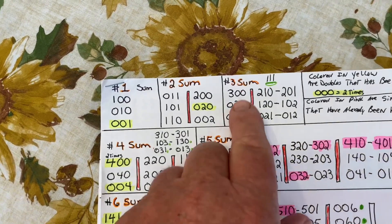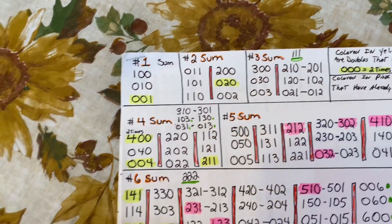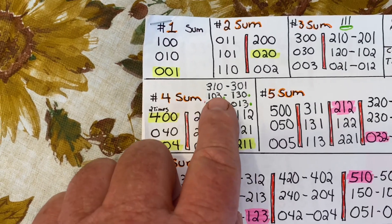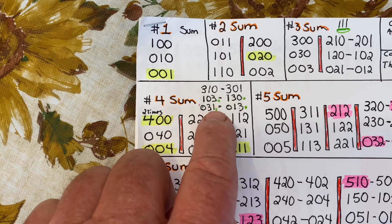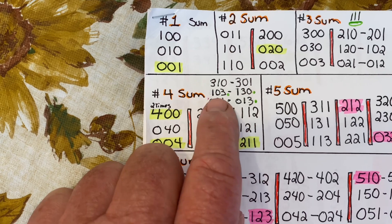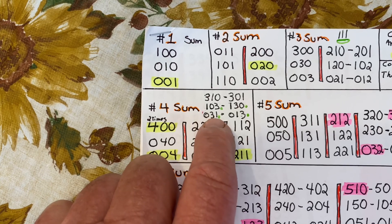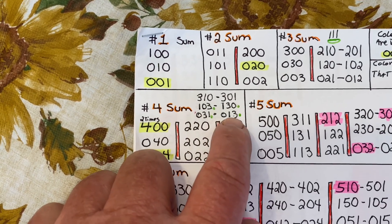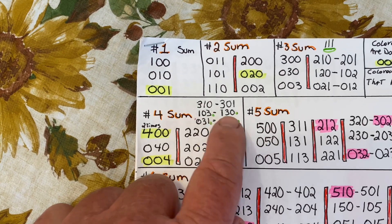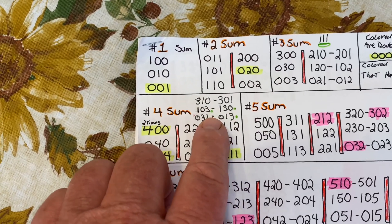On the number 3 sum, I didn't write in 1-1-1 — it's highlighted in green. Over here on the number 4 sum, the numbers I had before totaled up to five, but the ones with the green dots are the correct numbers, which are going to be 103, 130, 031, and 013. Mark those out and write the new ones in.